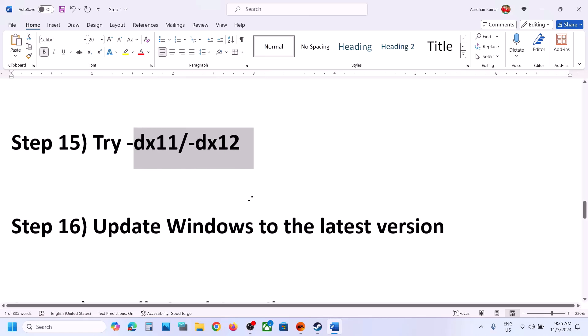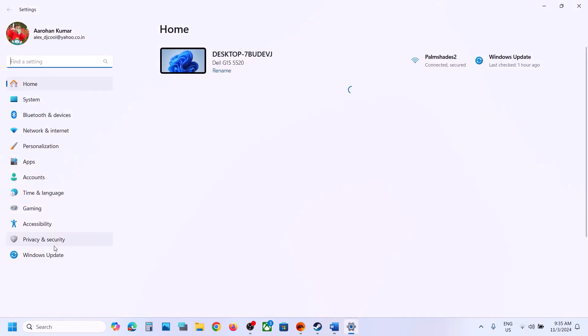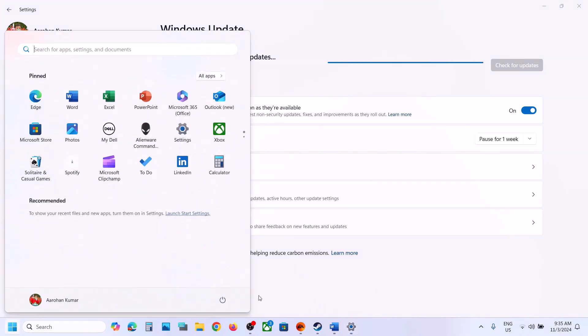The next step is to update Windows to the latest version. Open Windows Settings, go to Windows Update (or Update and Security in Windows 10), and click on Check for Updates. Once all the updates are installed, restart your computer, and after the system restart, launch the game.